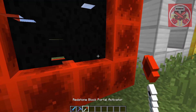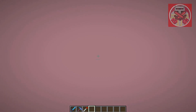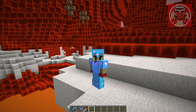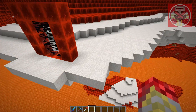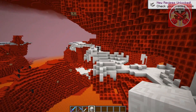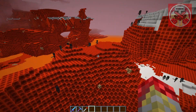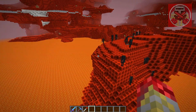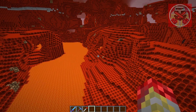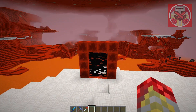Next we got the redstone block portal. And as you can already guess, we're in a world full of redstone blocks and this looks really nice. We got a big lava pit, quartz, chiseled quartz, and a bunch of redstone lamps. This could be a pretty good place to mine redstone blocks and also a couple of quartz blocks too. Lots of good stuff you could find in this dimension.